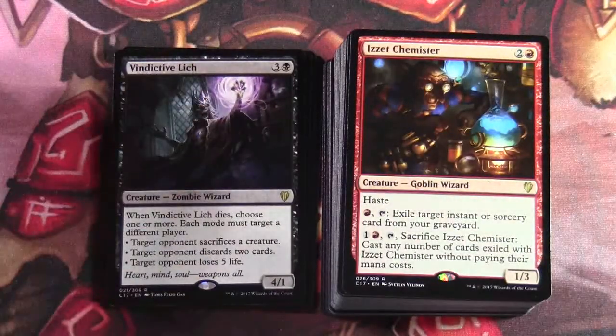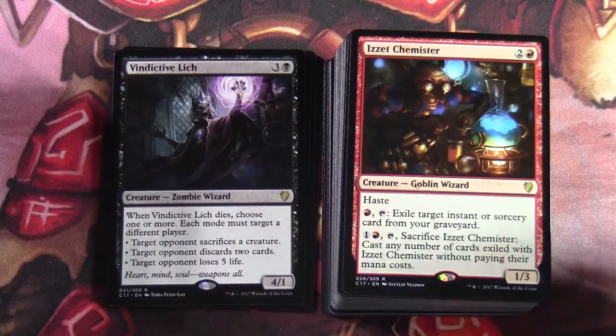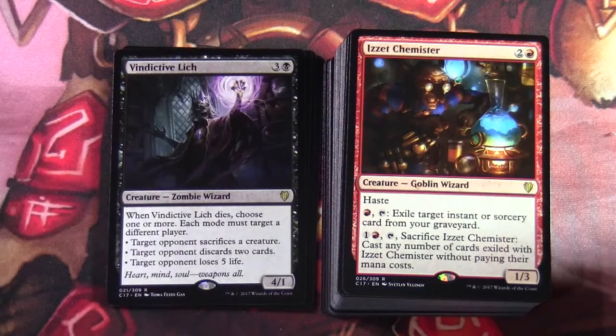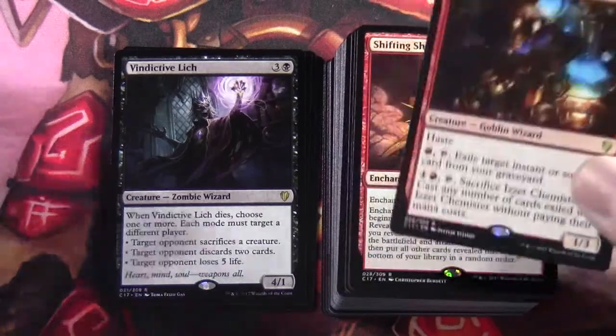Izzet Chemister — two and a red for a 1/3 creature goblin wizard with haste. Red tap: exile target instant or sorcery card from your graveyard. One red tap: sacrifice Izzet Chemister — cast any number of cards exiled with Izzet Chemister without paying their mana costs.